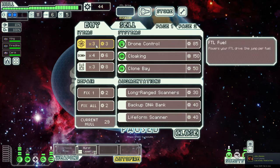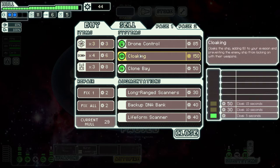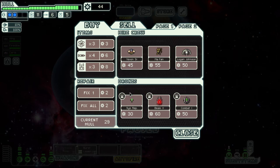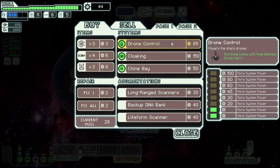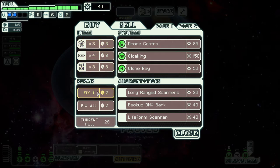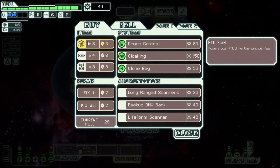Let's check out this store. There are sections for systems, augments, crew, drones, and weapons — it's random, so you might only get two sections or up to four. You can also buy fuel, missiles, and drones here. I'd recommend not repairing your ship to full health at the store because certain events can repair you for five to ten hull, so you don't always need to spend scrap on repairs. For fuel, try to stay around 12 to 15.